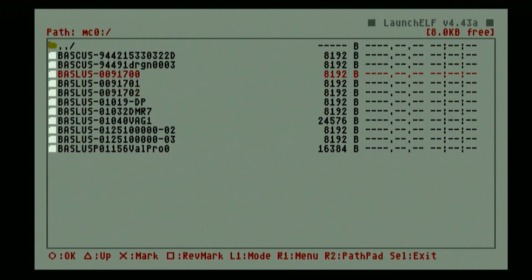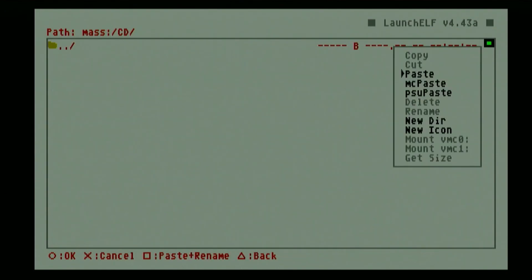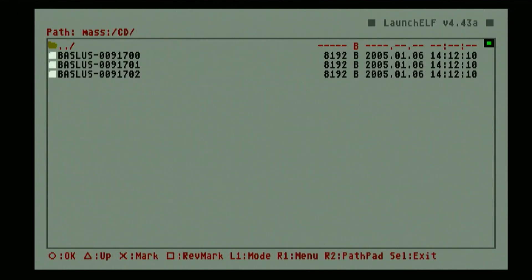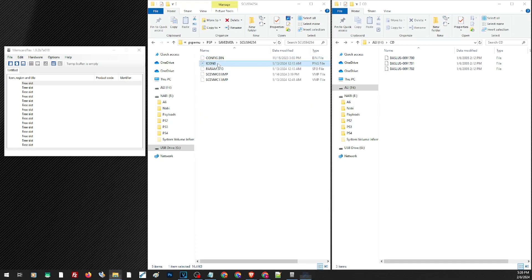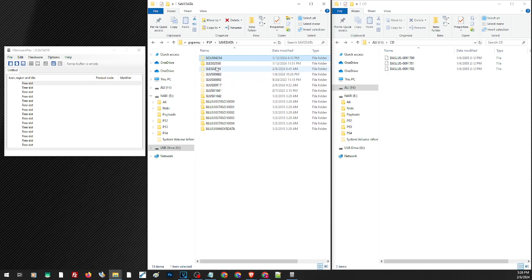Back on the PS2, we have three Monster Launcher save files to convert and use on the PS Vita. Let's transfer these files first. We'll open MemcardRex, then load the save file from our PS Vita — open the save data folder on the PS Vita and look for Monster Launcher 2, checking the save folder icon to identify our game.